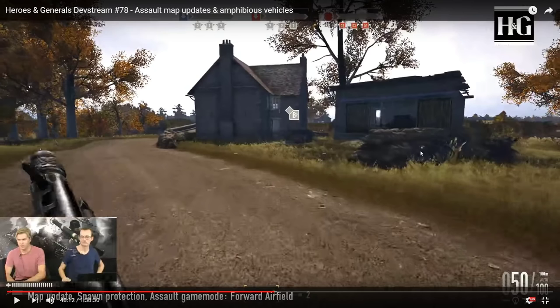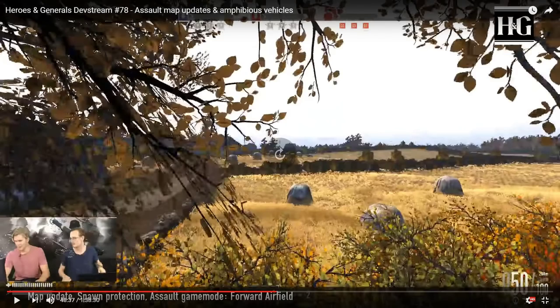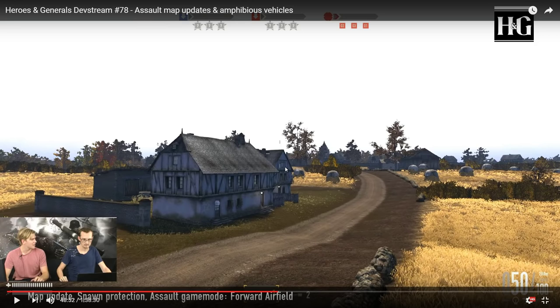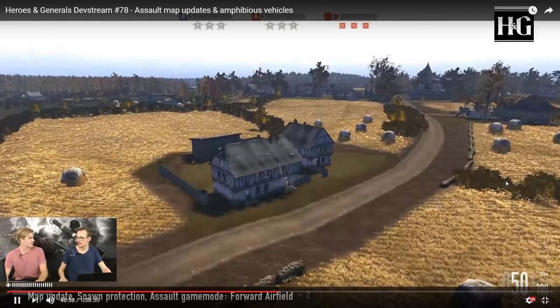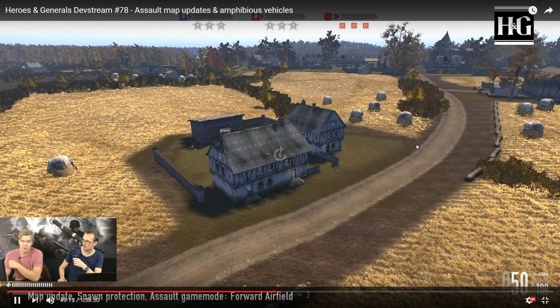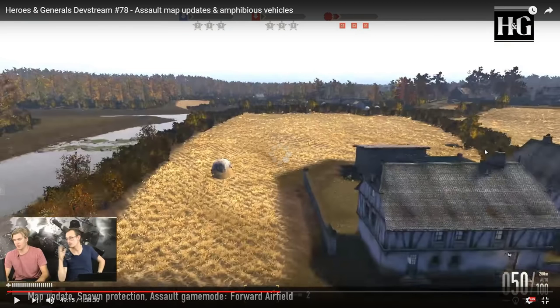For the forward airfield, they gave one point a few more sandbags and tank traps. It looks like they may have added another point in between — I remember that was just a lone house on the side of the road. Now they've added more cover in between the points. Hopefully you have a general idea of the upcoming map changes — very, very nice. Thank you Rito, you're actually doing good stuff with the game.